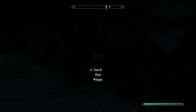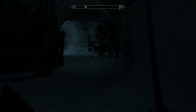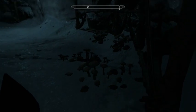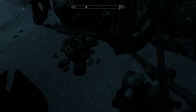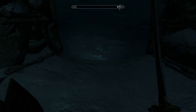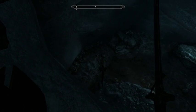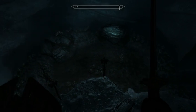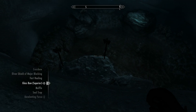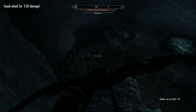We're going to save just in case and continue onwards. This is looking like a den of Falmer up ahead. At some point we probably should pick up some summoning spells. We're looking over a pit and seeing lots of those spidery looking things — Chaurus, that's what they're called. This is probably where the Chaurus raise their young.